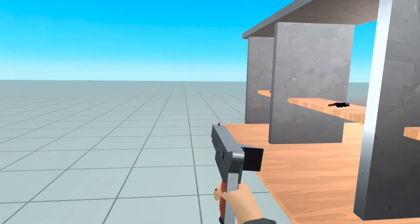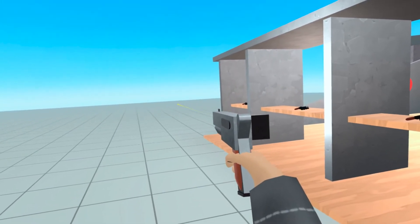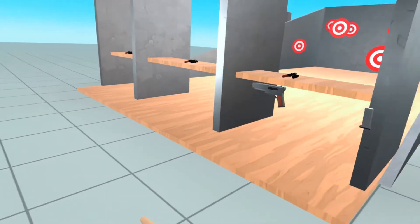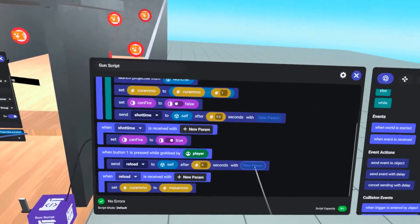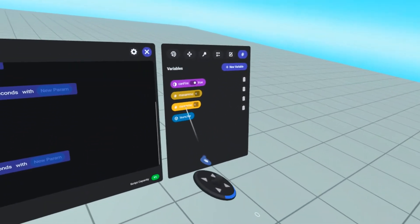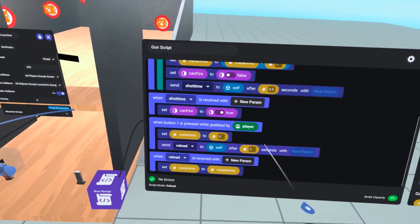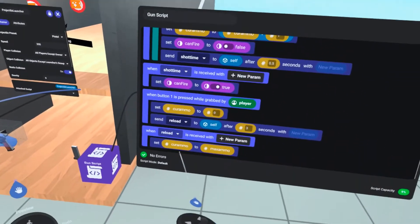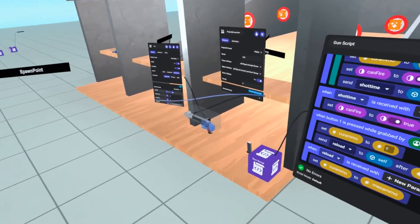But there's one problem. Let's go into the world — I shoot three times, I still have three shots left, I hit reload, and I can still fire the remaining rounds during the reload. We don't want to be able to shoot any rounds while the gun is reloading. So before we send the reload event, we're going to set current ammo to zero. We'll get another set to, grab the current ammo variable, and set it to a number value of zero. So we'll set current ammo to zero, then send the reload event over three seconds, and then we'll reset current ammo to max ammo. Now you shouldn't be able to shoot the gun while you are reloading.